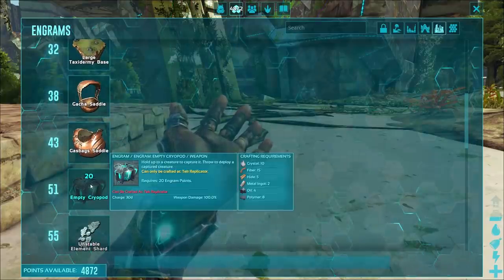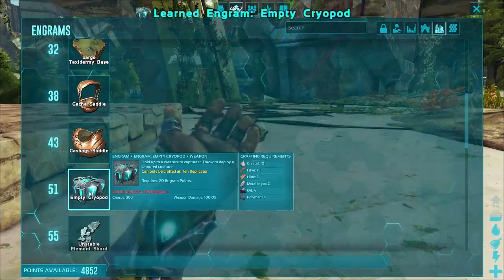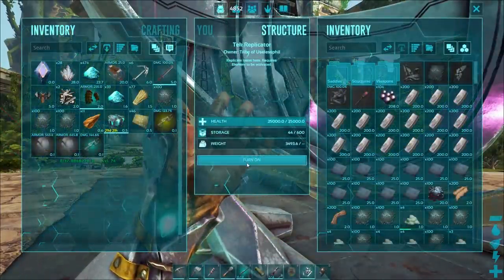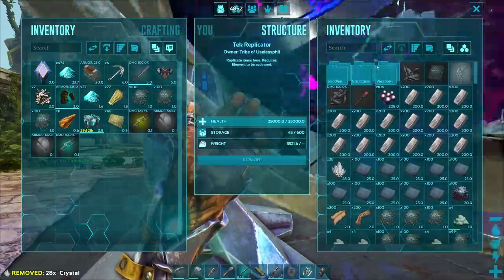In order to craft a Cryopod you will need a tech replicator. It becomes unlocked at level 51. In order to craft it you will need crystal, fiber, hide, metal ingots, oil, and polymer. You're going to craft it in the weapons tab of the tech replicator.